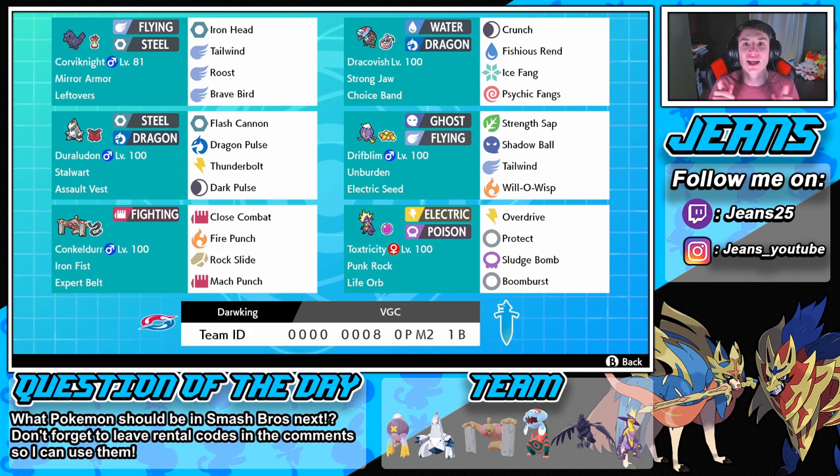For the question of the day: what Pokemon do you think should be in Super Smash Bros next? They're going to have to add another one whether it's in the next Smash or DLC. I think maybe Scizor or Sceptile — Sceptile would be cool since he's one of my favorites and we already have a fire starter and water starter with Greninja and Incineroar, so why not throw Sceptile in there? Let's rock out with this Driftblim team and try to get some wins on the rank ladder.